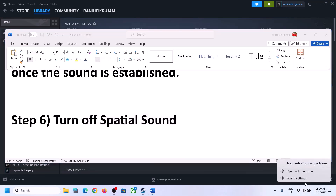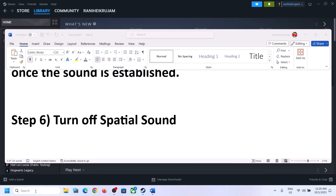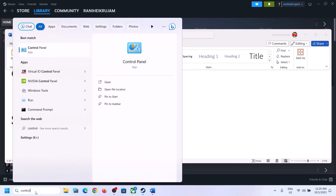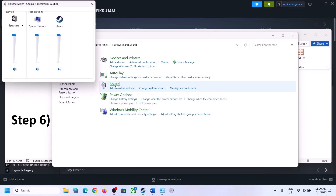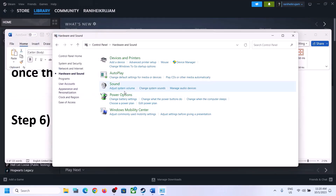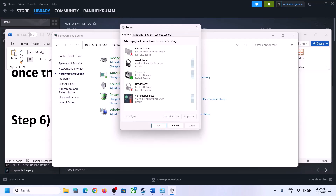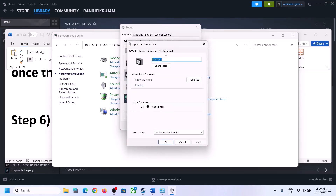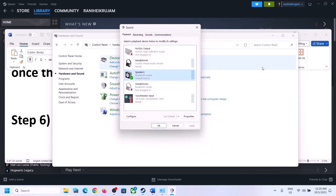The next step is to turn off Spatial Sound. Right-click on the speaker icon and click on Sound Settings, or go to Control Panel > Hardware and Sound > Sound. In the Sound Control Panel, select your speaker, right-click, select Properties, go to the Spatial Sound tab, and turn it off. Click Apply, click OK, launch the game, and check.